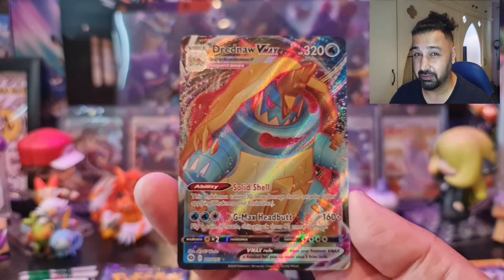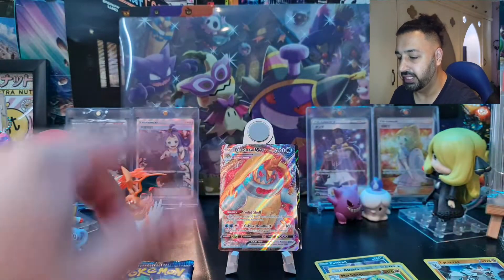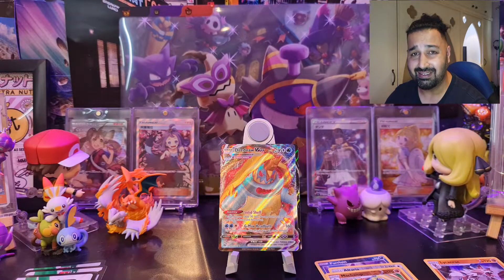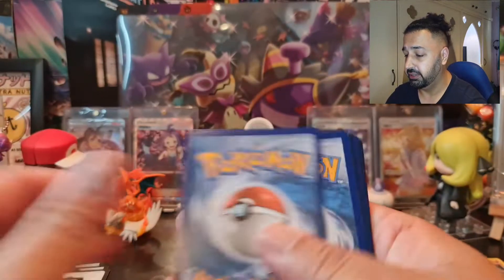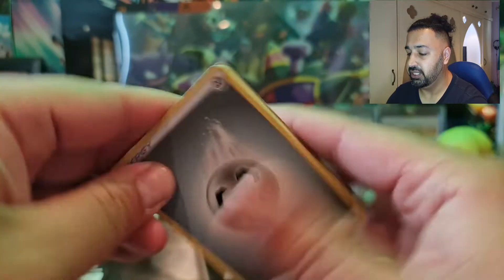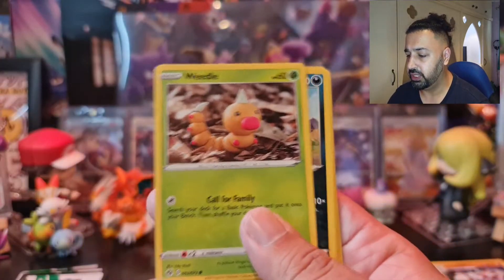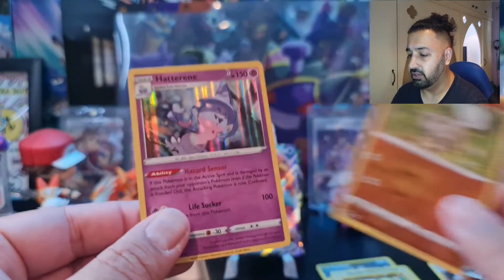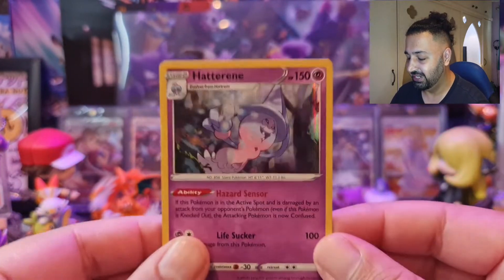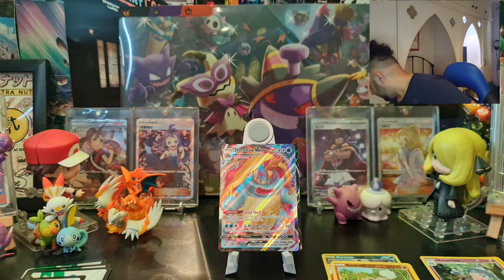I can't remember because I've pulled so many in Japanese — I'm not sure if it's the English version I'm missing. I'll check my folder later but I'm pretty sure I need that one. Really good box — we've got a V and a V Max from this one. Pack four: Metal Energy, Milo, Great Ball, Absol, Swoblu, Sizzlipede, Weedle, clearing Zigzagoon, Rock Ruff reverse holo, and a Hatterene holo — how appropriate, getting a Hatterene holo in the Hatterene V box.